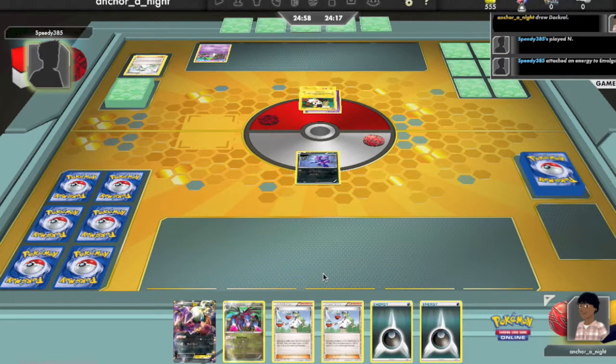I believe he's probably going to take a while to do this. But yeah, with the release of Gallade in this new set, you're probably going to see some Gardevoir-Gallade combinations to take advantage of Gallade's attack, which deals 20 more damage for each energy in play on your side of the field. And Gardevoir's attack doubles every Psychic Energy.